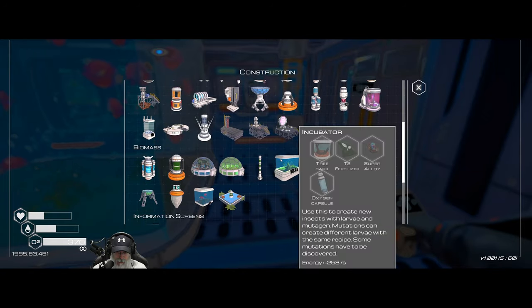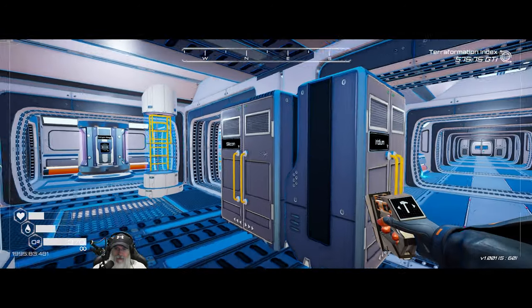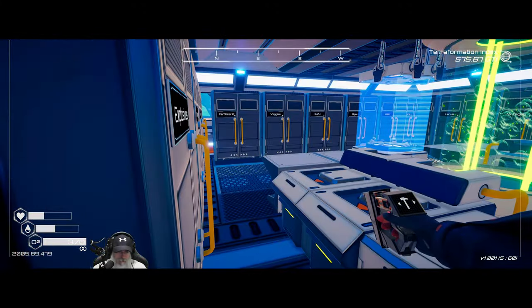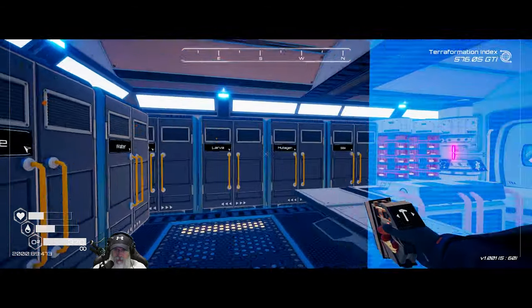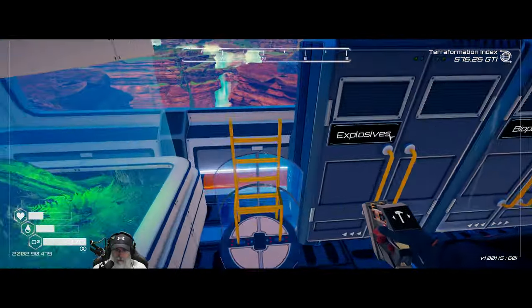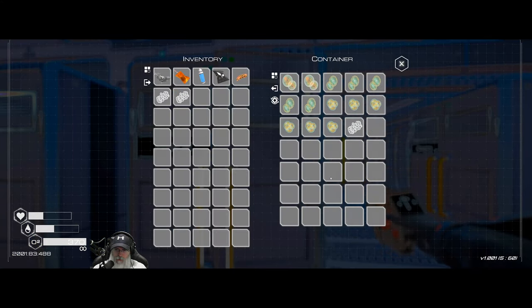The other thing I want to do is make an amphibian farm, because we did pick up a couple of frog egg thingamadoodles. We need a furt and a common larva for that. We'll grab a furt, a common larva, and the frog eggs — and we should have another one in here. Yep, we do.